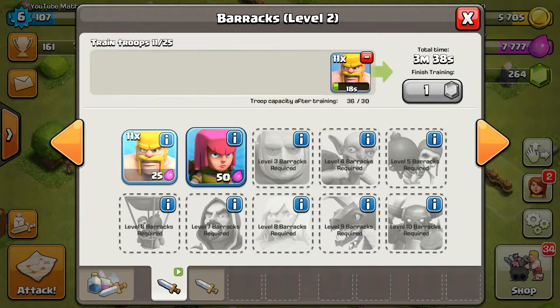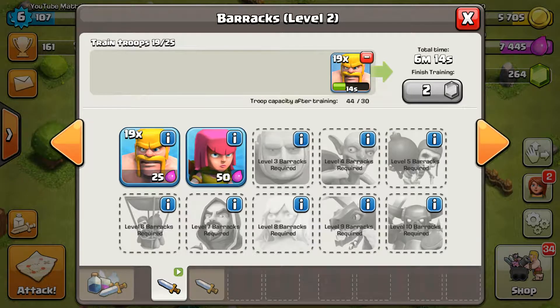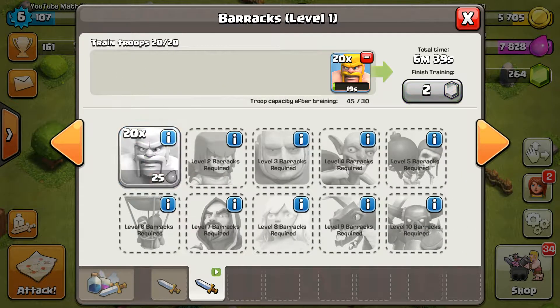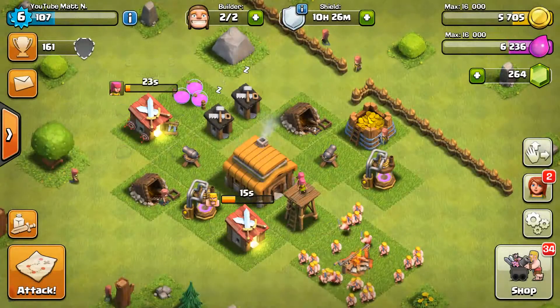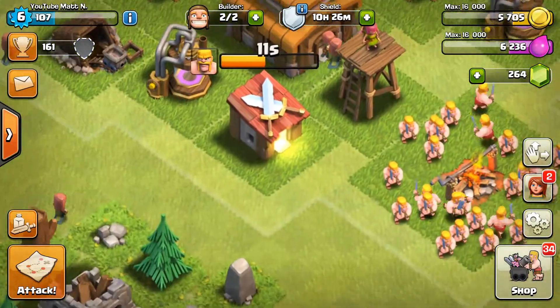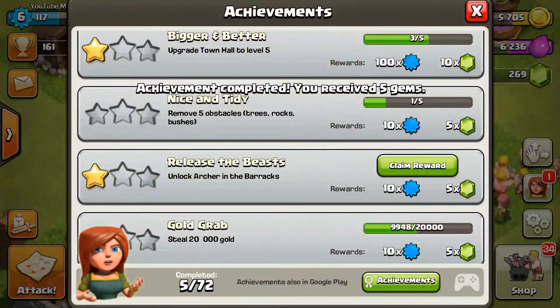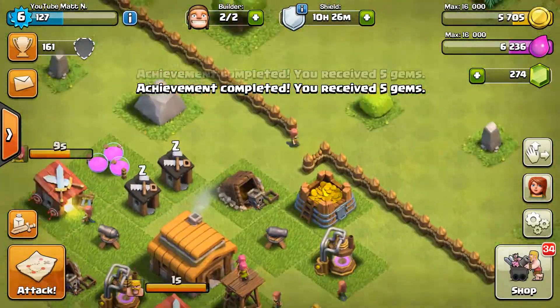What is going on, it's me Matt and today we are back with another Clash of Clans video. We just got upgraded to Town Hall 3, which is pretty sweet. We got our Archer Barracks unlocked and we got achievements, so we're gonna get five gems for upgrading our Town Hall to 3, and then five more gems for unlocking our Archers.